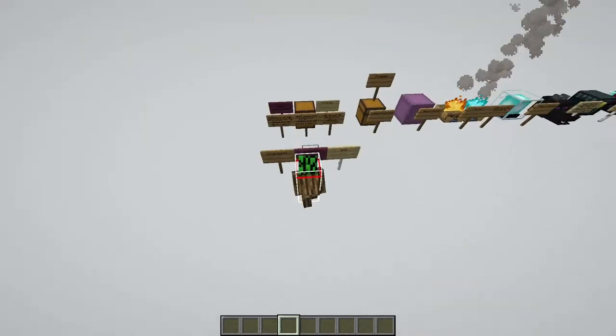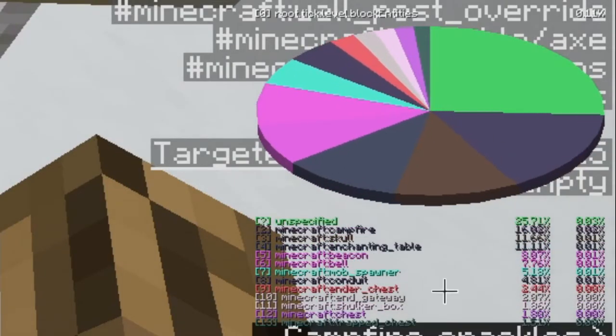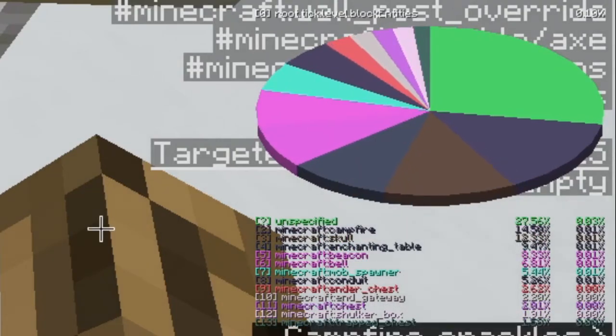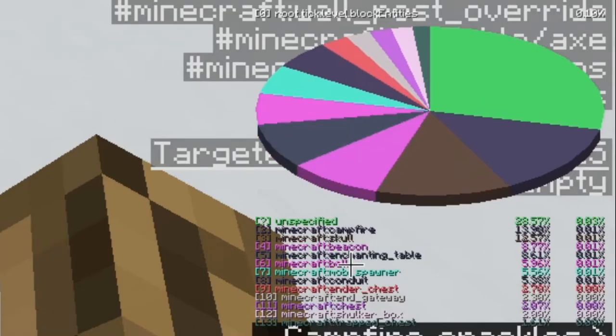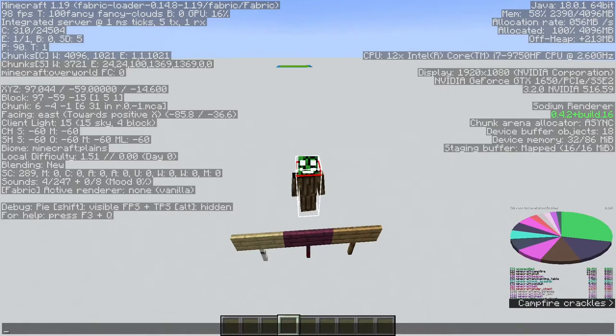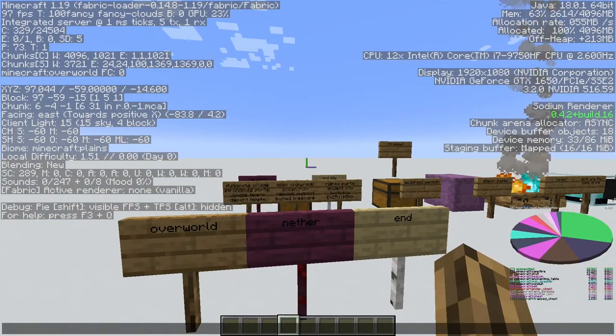You can actually find a lot more things using the pie chart. Here is a list of every single thing that can appear in the pie chart. Please check the description, because this probably will change version to version — from 1.16.1 to 1.19 a bunch of things on the pie chart have disappeared.